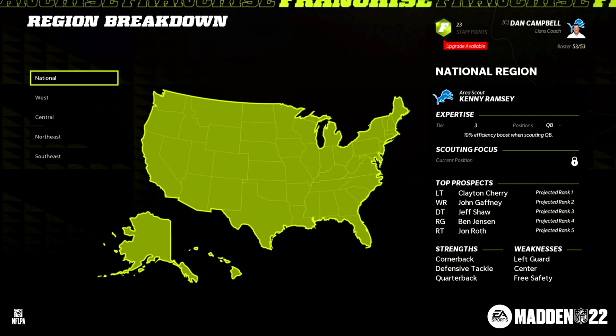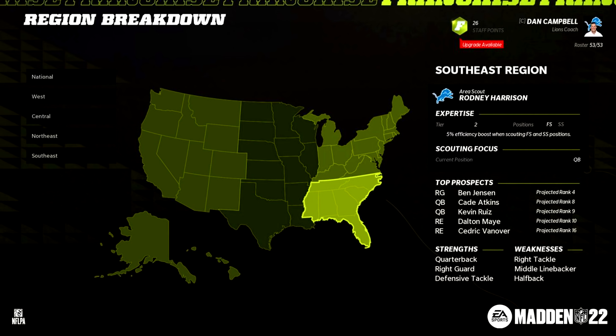Back to this screenshot, looks like we have the National Scout here and their tier positions they're focused on. This scout, Kenny Ramsey, has a 10% efficiency boost when scouting quarterbacks, and we can also see the top prospects for the National Region. In this example, they assigned their best scout to the National Region as they look for their next franchise quarterback. In the next screenshot, they assigned Rodney Harrison to the Southeast Region, and even though he is focused on safeties where the efficiency bonus is, he is scouting quarterbacks because of how strong quarterback is in that region.